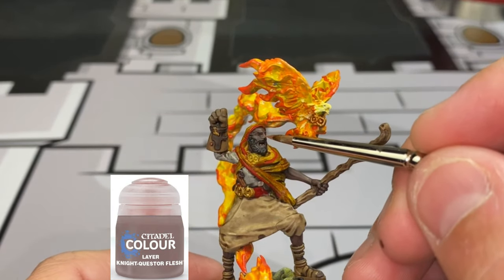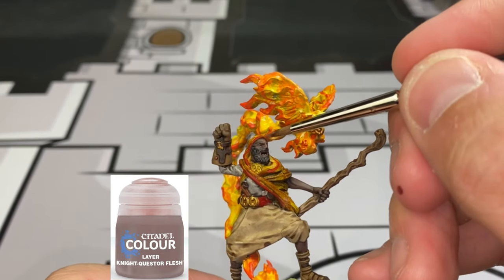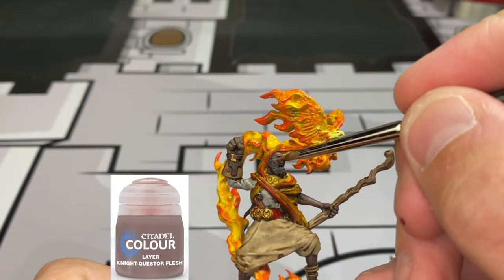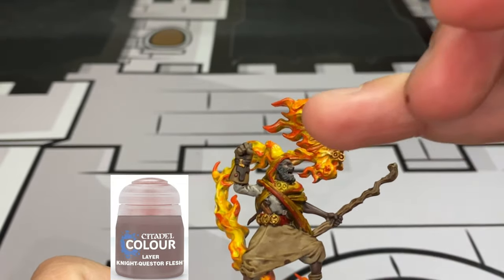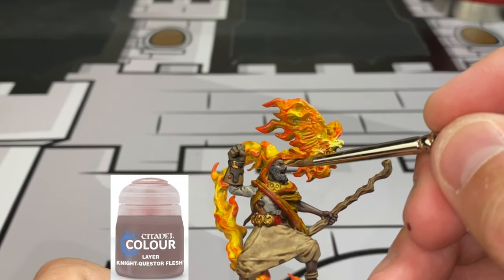Finally, take some pure Nighthaunt Gloom flesh and hit the same areas: bridge of the nose, forehead, cheekbones, the fingers, the top portion of the skin, and the toes - don't forget those little toesies - and a little bit between our sandal area.